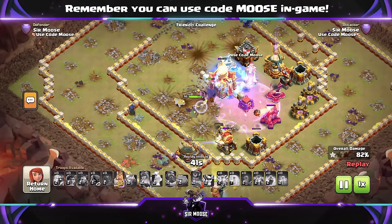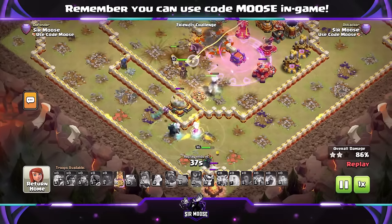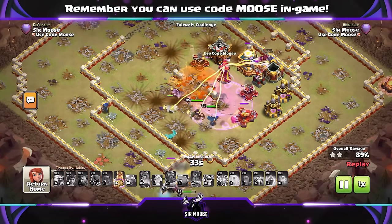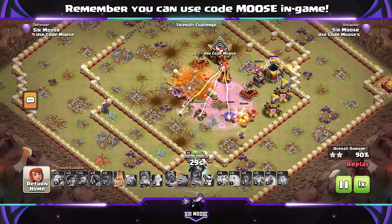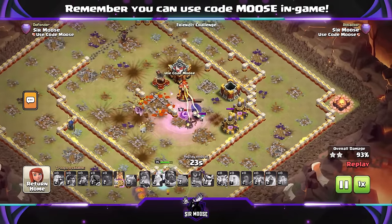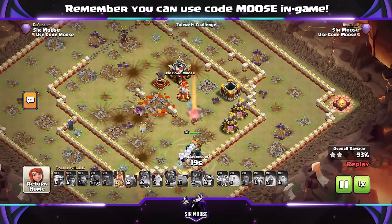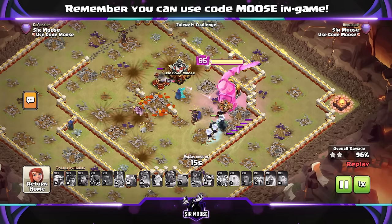How are we doing on the battlefield? Hero equipment — let's talk about that quickly as well. For the King, I think Earthquake Boots or Giant Gauntlet with the Rage Vial — I like both of those combinations. The Queen — I really like the Healer Puppet and Giant Arrow. Using it straight away, you get three healers and the Giant Arrow does loads of damage. Or Frozen Arrow and Invisibility Vial. For the Grand Warden, I'd always go Eternal Tome and Healing Tome. And for the Royal Champion, I like the Shield and Hog Rider Puppet — a bit different, but I really do like it.